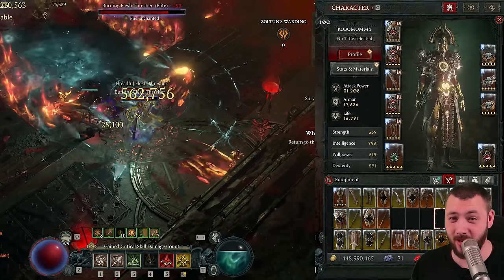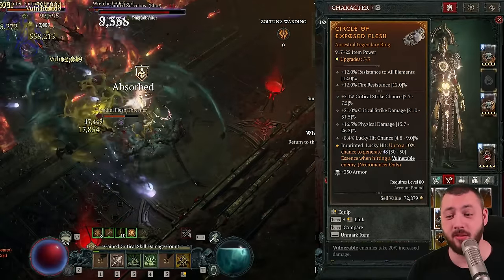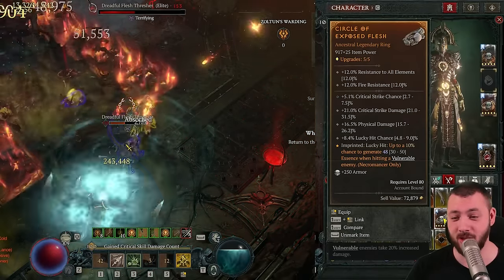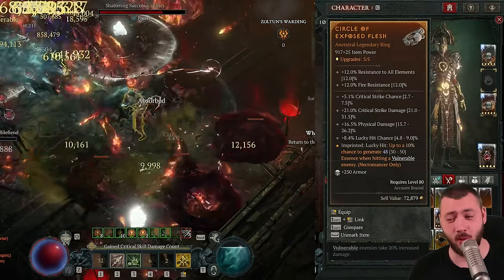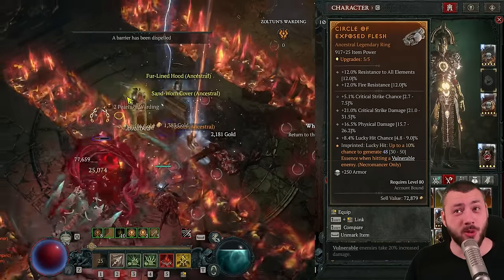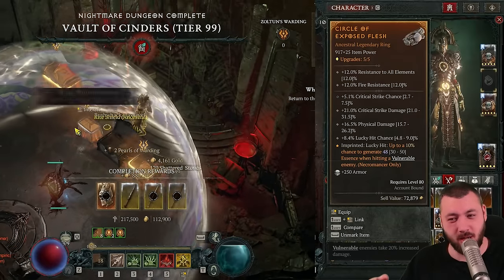The one ring that rules them all is the Circle of Exposed Flesh — that's a 48% Essence regenerated by hitting vulnerable enemies. The ring itself wants Lucky Hit Chance, Critical Strike Damage, Critical Strike Chance, and you can also go for more Essence. This ring, together with the Litless Wall or generally the Bone Storm being up all the way, keeps you at max Essence at any point — therefore casting with the maximum Damage Multiplier Bonus and the maximum Crit Damage Multiplier Bonus on top.